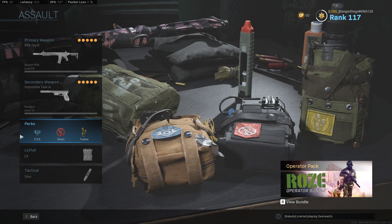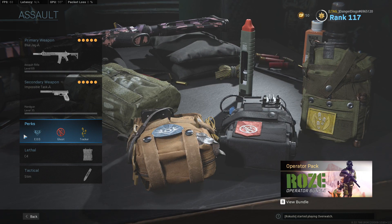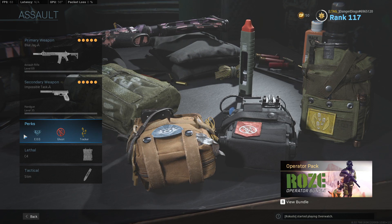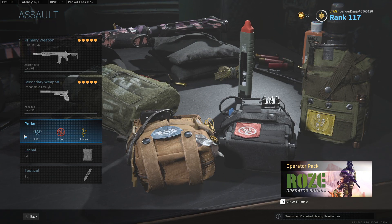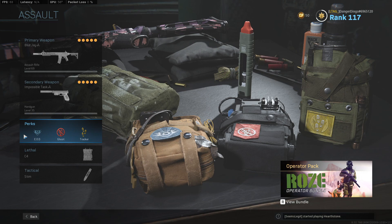In terms of our perks, we're looking at a very standard setup of EOD, Ghost, and Tracker. EOD for explosive resistance — you can also use Quick Fix as a decent alternative. Ghost in the second slot to stay off UAVs, and Tracker to see enemy footprints. If you're doing big flanks and somebody spawns and starts running, you'll be able to see where they go and get a pretty easy kill.